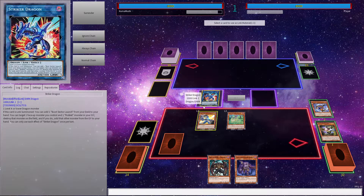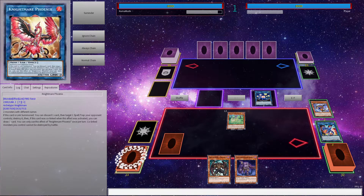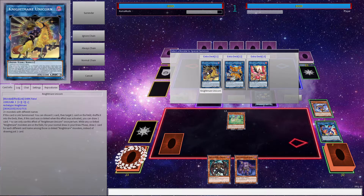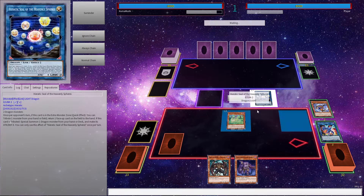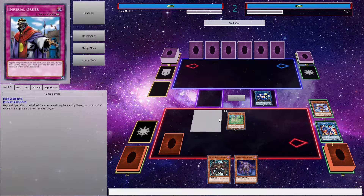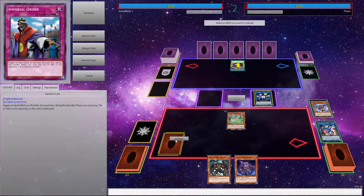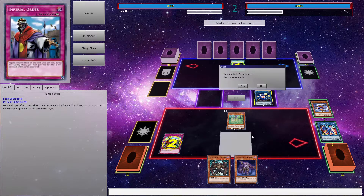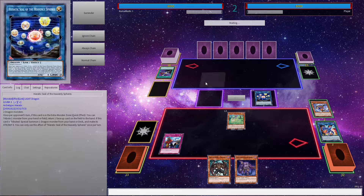I'm going to Heretic Seal. Maybe it would be better. I shouldn't have done the Chacabra — that was kind of useless. Does he just scoop on Imperial Order? I still love Melfis — it's just so fun.